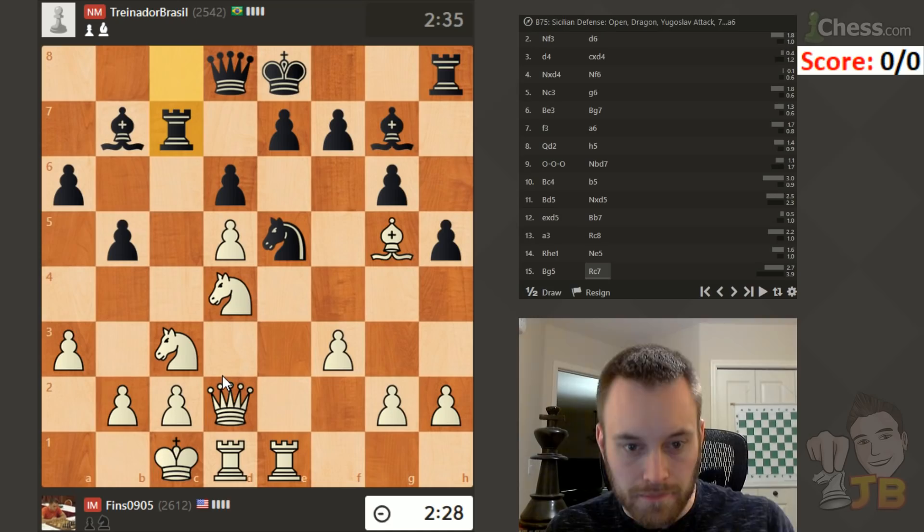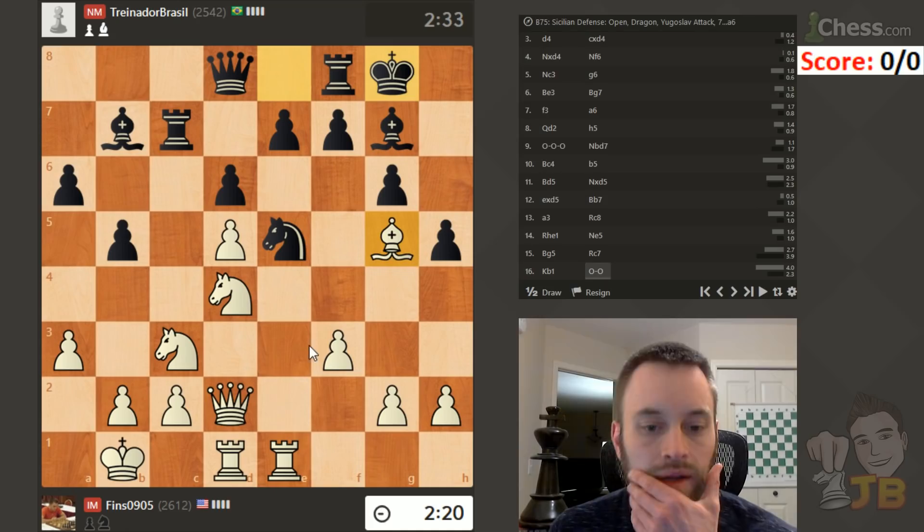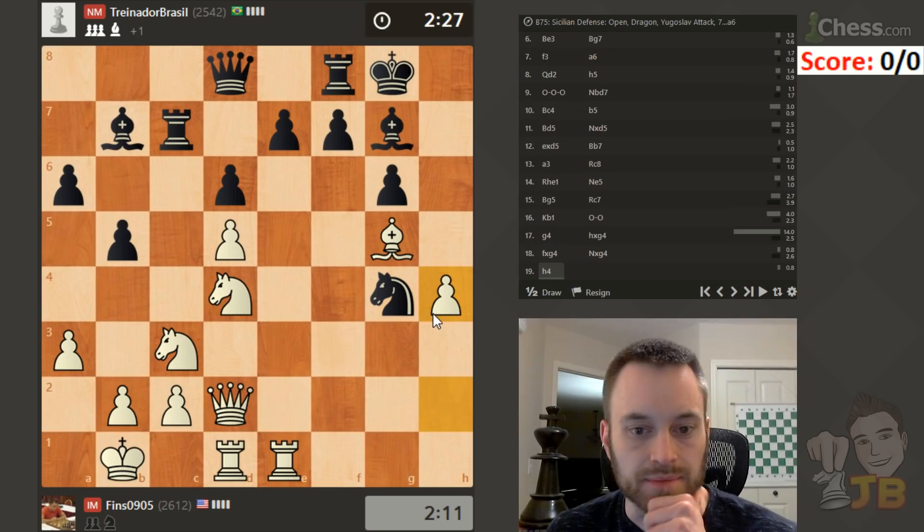Let's just shift the king over. Knight takes b5 is awfully tempting as well. Knight c4 could be an issue. F4 looks a little too forcing, I'm going to do something interesting here — I'm going to bait him into taking this pawn. Let's see if I can run this h-pawn and open up black's king. This looks like fun.